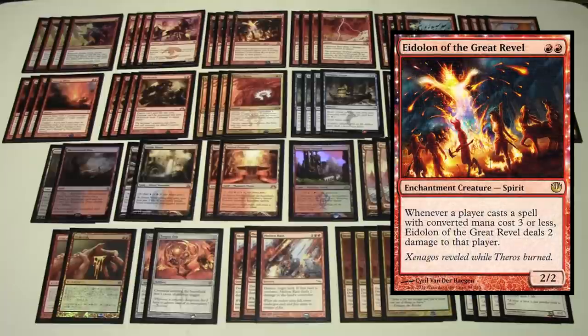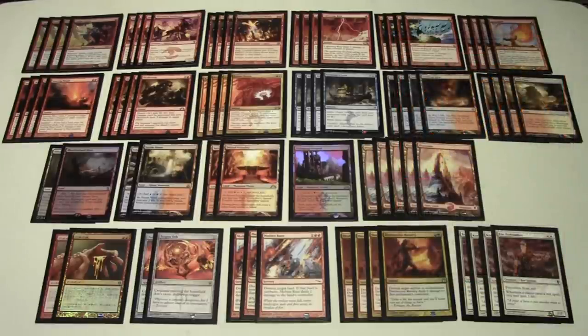We have a playset of Eidolon of the Great Revel — a 2/2 for double red. Whenever a player casts a spell with converted mana cost three or less, Eidolon deals two damage to that player. It's a little counterintuitive since we play so many low-cost spells ourselves, but opponents playing counterspells or any spells with CMC three or less take a ton of damage. It's especially good in the mirror match and extremely valuable across most matchups since Modern is so full of cheap spells.